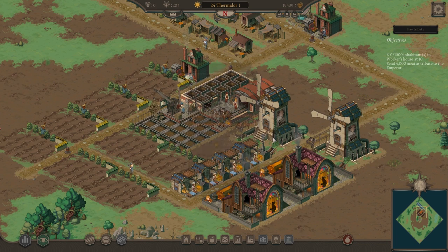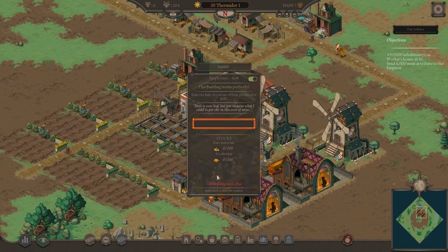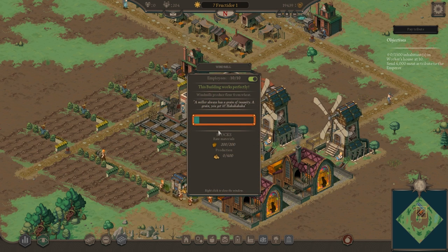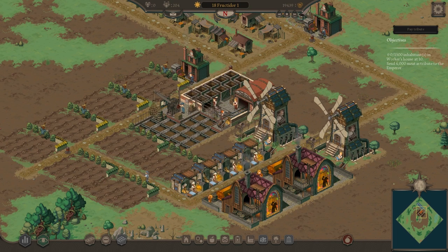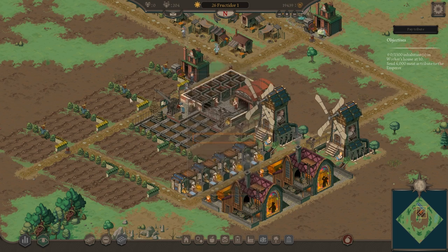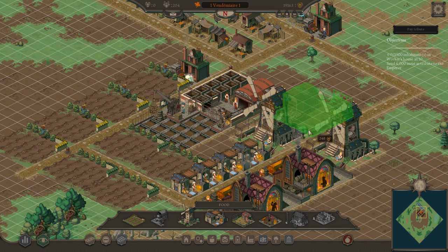The windmills take the wheat and turn it into flour, then from flour we send it to the bakery to turn into bread. Wheat is coming in and it's producing nicely. It's nice that they show a bar rather than a percentage — it's actually easier to understand at first glance. We've got plenty of wheat, so let's try putting down a ranch or two.